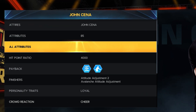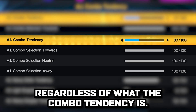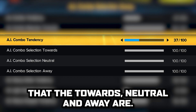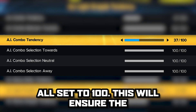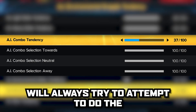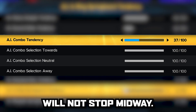Now we'll officially head over to the AI attributes and start changing those tendency sliders. Quick side note on the combos: regardless of what the combo tendency is set to for the superstar, make sure that the towards, neutral, and away are all set to 100. This will ensure that the WWE superstar will always attempt to do the combo no matter which direction they're going and will not stop midway.